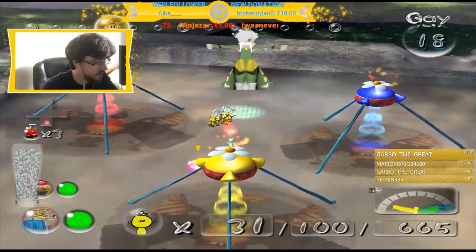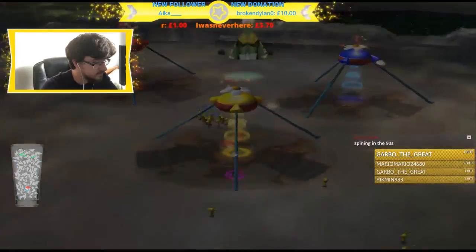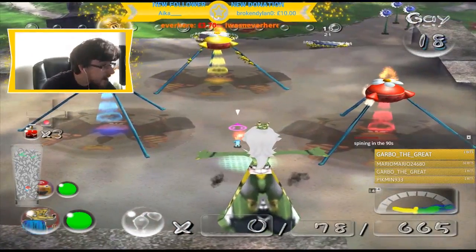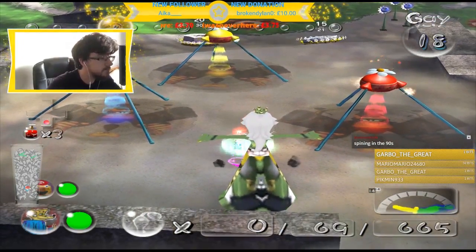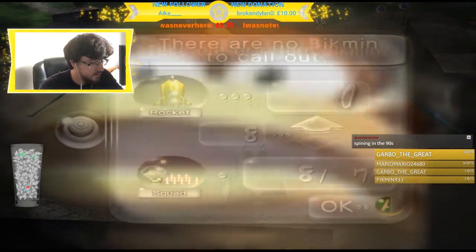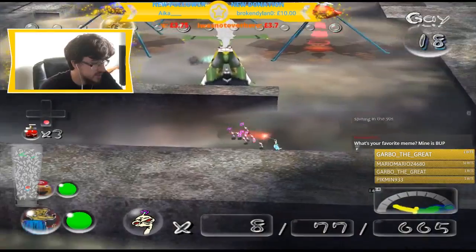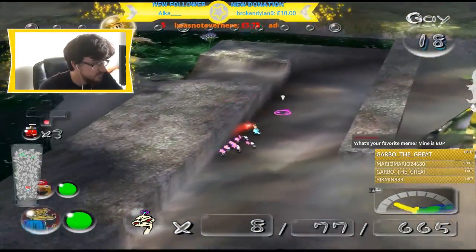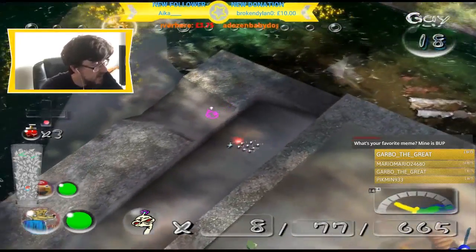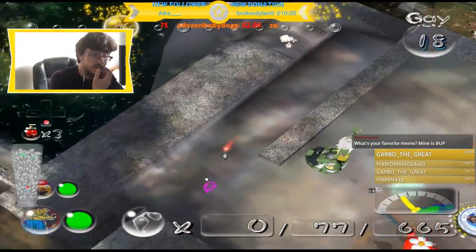What else is there? Eight Pikmin — eight white ones. I'm sure you can get this job done easily enough. How's the gate doing? Barely any progress. I'll get more blues.